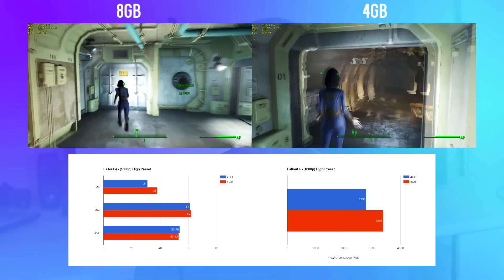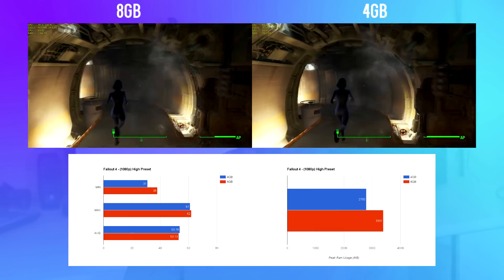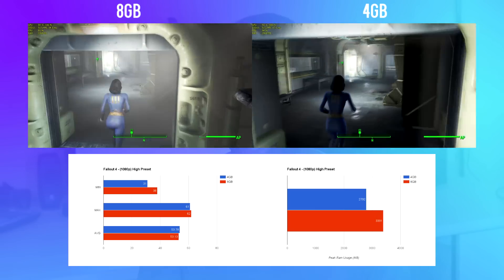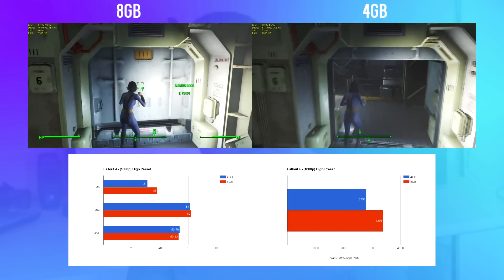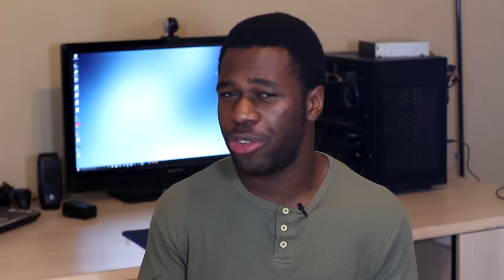Fallout 4 was pretty weird because both the minimum and recommended requirements are 8 gigabytes, but I saw little to no difference between 4 and 8 gigs. There were fewer frame jumps with 8 gigs as expected, but the average was actually higher with 4 gigabytes. This is likely within the margin of error, but average frames per second were pretty much identical. The weirdest part is that I used less memory in Fallout 4 than in CS:GO, despite its higher graphical fidelity.